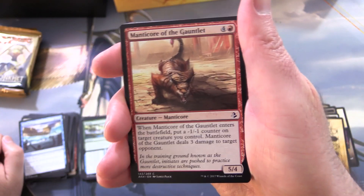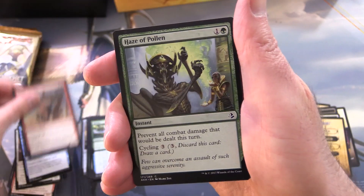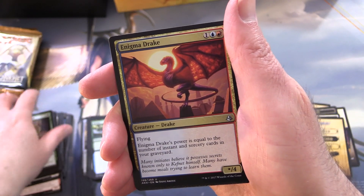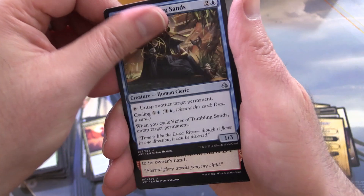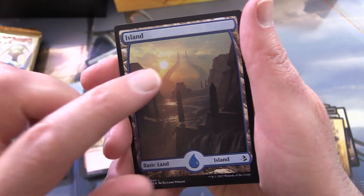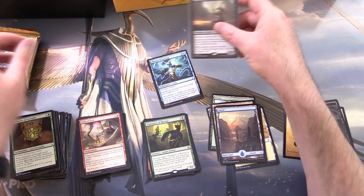You've got Nicol Bolas coming back in Hour of Devastation. Pack five: Manticore of the Gauntlet, Winged Shepherd, Essence Scatter, Desert Cerodon, Haze of Pollen, Festering Mummy, Winds of Rebuke, Final Reward, Dissenter's Deliverance, Cartouche of Strength, and Enigma Drake — you stuff your graveyard and really pump it up. Vizier of Tumbling Sands, Trial of Zeal, and a mythic — yes, Bontu the Glorified! So we've got a god pull. We'll sleeve that up in a second. An Island with the rather mysterious horns — everybody knew what was coming when they saw those horns. Nicol Bolas is involved somehow.